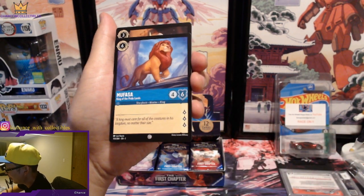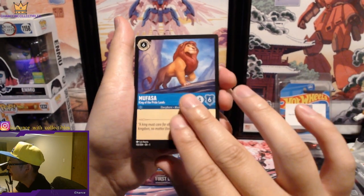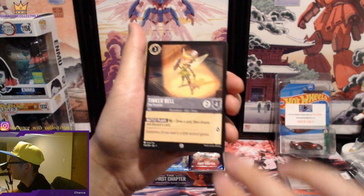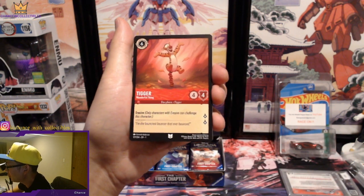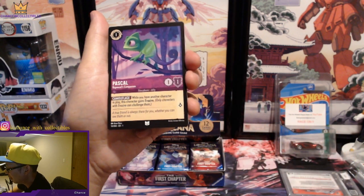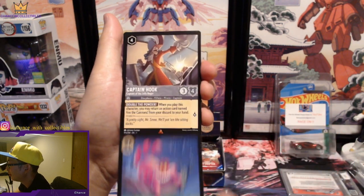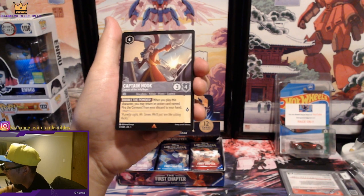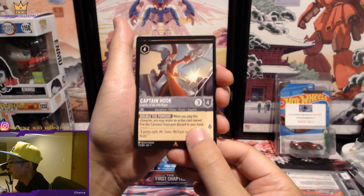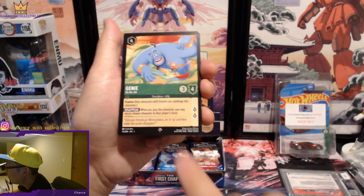We got Mufasa — King of the Pride Lands. We got Tinkerbell Tiny Technician. We're going to get a lot of repeats for sure. Pascal again. Then we have Captain Hook — on the rare, I believe.